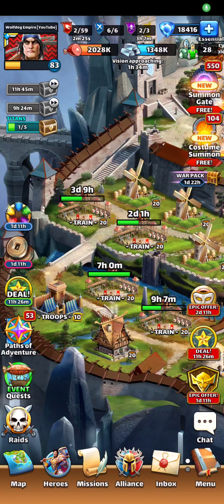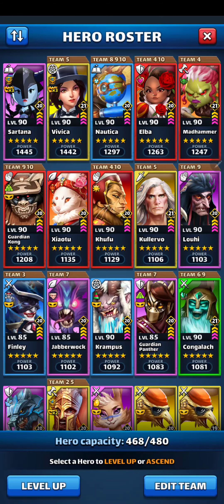Welcome back to Wolf Dog Empire. Today we're going to put some golden emblems on some heroes. I currently use Sartana as my tank, no longer Ludwig. She's super strong and I like her attack.